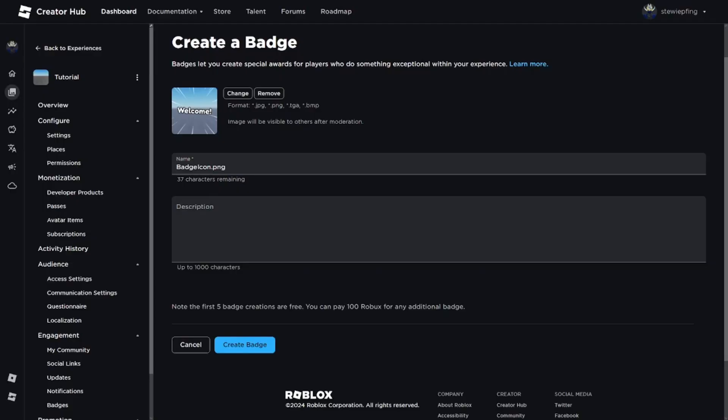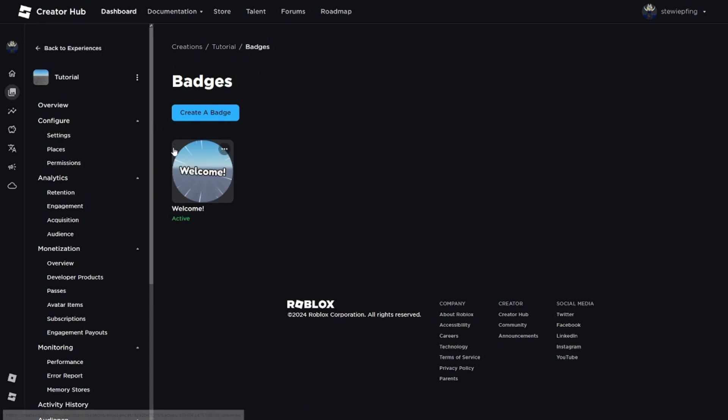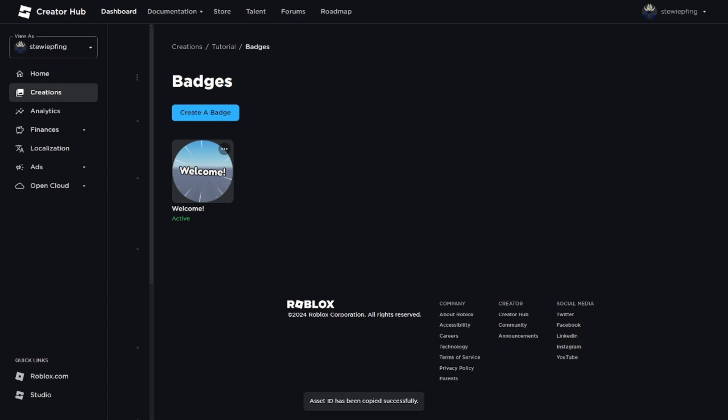I have my icon made — just a blurred background that says 'Welcome'. I'm going to set the name to 'Welcome' and the description to 'You played the game'. Then click 'Create badge'. You'll see the badge appear in the game's place. We want to copy the asset ID because we'll need it when scripting.